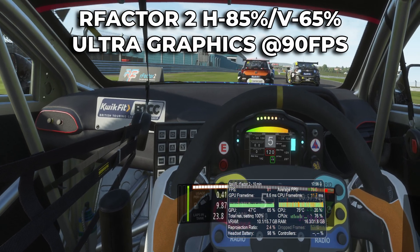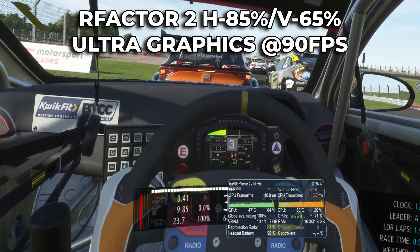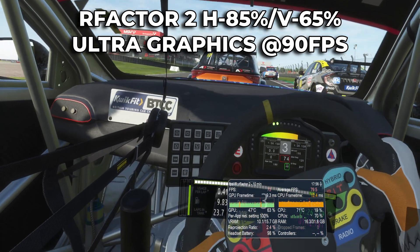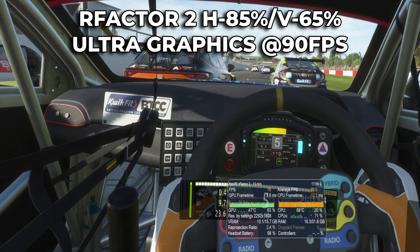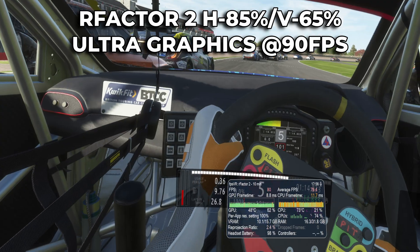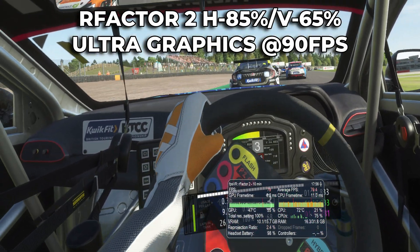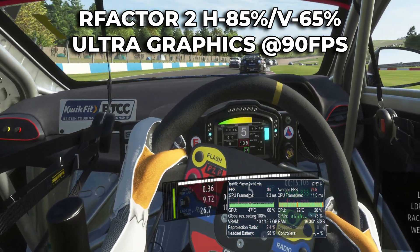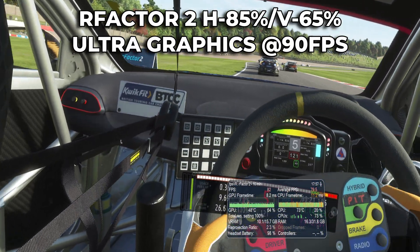But can you squeeze more juice out of these sliders? I wouldn't recommend lowering the horizontal slider any further — you start to feel cross-eyed and it's not comfortable. However, you can reduce the vertical slider to 50% if you are playing a sim racing title like Ultimat Balista 2, Assetto Corsa Evo, or Le Mans Ultimate. In those types of games the bars are less noticeable as you tend to stare straight ahead when driving, making them less intrusive. But for first-person perspective games like Contractors Showdown or Half-Life Alyx, the bars can be very distracting.